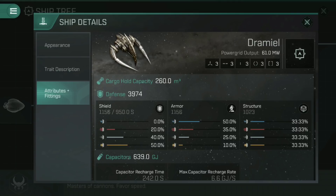Before we can go too far into talking about how tanking works, I think it is vital to understand how damage resistance works. This brings us to the Dramiel's fitting page — and quite frankly, any excuse to showcase the Dramiel, because I love this ship. Looking at its attributes and fittings page, you can see its defence is a total of 3,974 hit points, spread across shield, armour and structure fairly evenly: the shield has 1,156 hit points, the armour has 1,156 hit points, and the structure has 1,023 hit points.